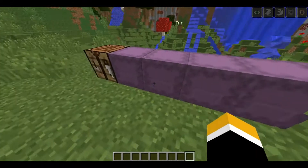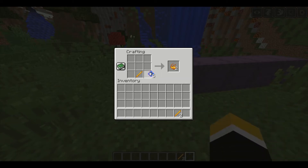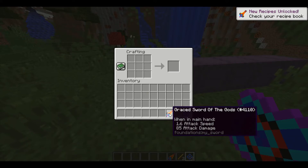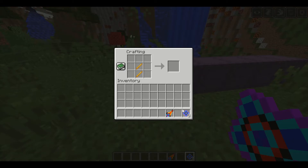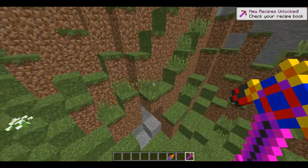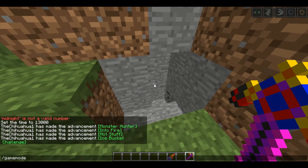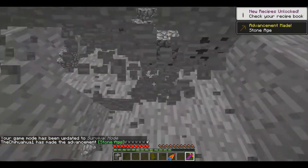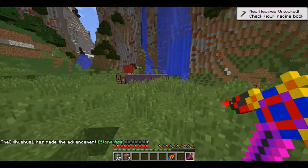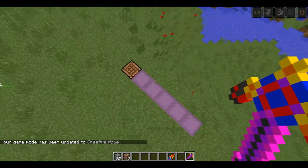Now let's take a look in here. We have more of these things — there's an overpowered sword with 85 attack damage, some blaze rods, and an overpowered pickaxe. Let me show you what this does... wait, I'm in creative mode. Back to creative.